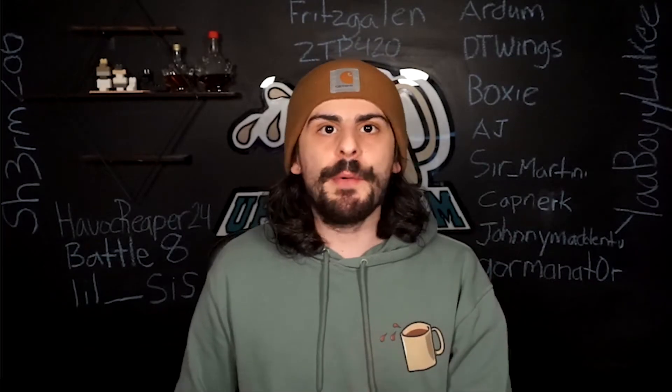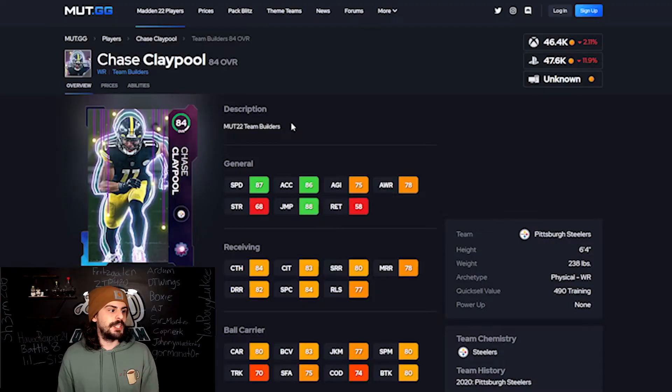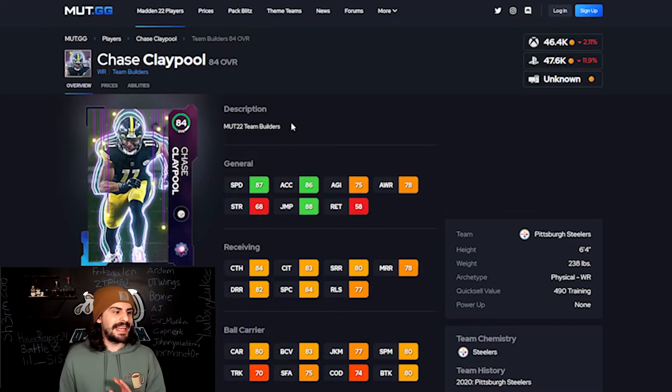Another wide receiver you can pick up within my top five is Chase Claypool on Atlanta. He's got 87 speed and 84 catching. Lots of good stats — 80 short route running, catching in traffic is not bad, deep route running is 82. These stats are pretty solid especially at an 84. It's a really good budget piece for you. You can definitely use this for a little while. The speed's not in the nineties, but it's still really solid early on in the game.